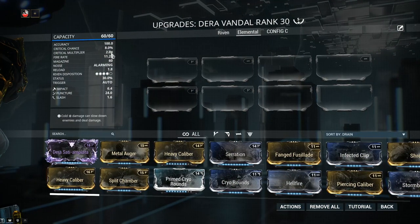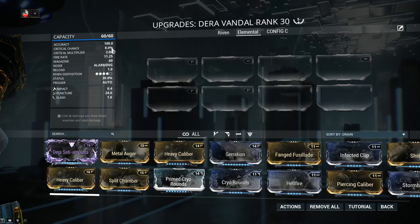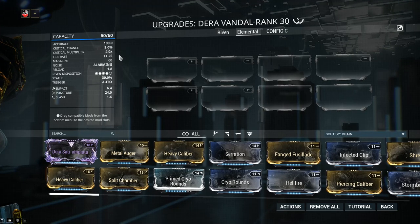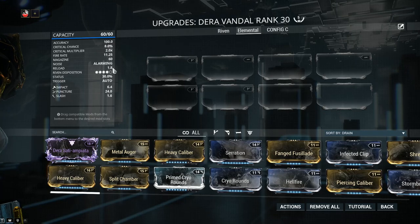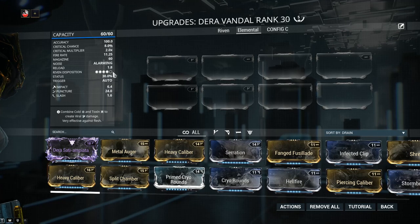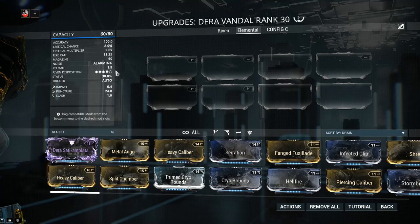Critical chance is 8% — abysmal. The multiplier is nice at 2.0x, but there's not really much we can get out of it considering the low base crit chance. However, keep in mind that effects such as Arcane Avenger, which additively increases crit chance, will be extremely good on the Dera Vandal. Fire rate is 11.25 with a magazine of 60 and a reload of 1.8 — little to no downtime. Riven Disposition is 4 out of 5, which means the Dera series is not exactly popular, seen more like baby weapons — however you will see that the weapon can pack one serious punch.